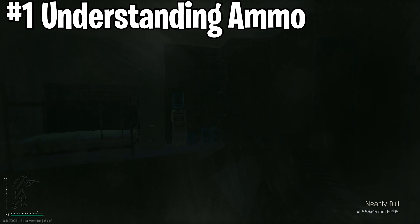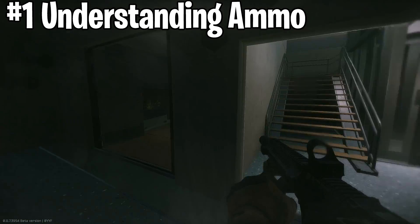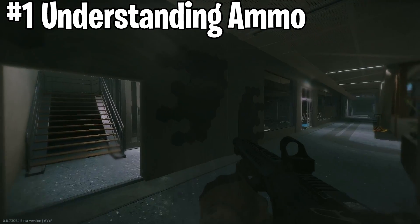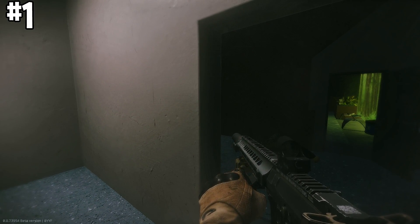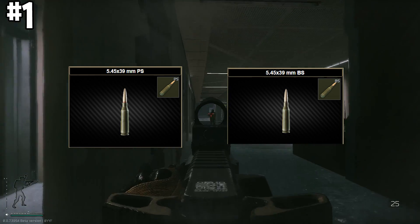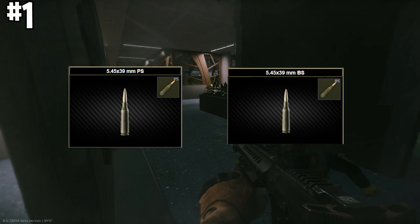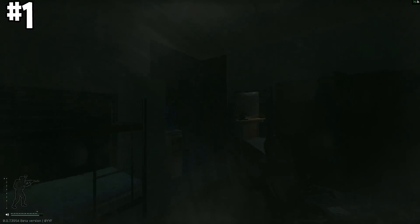The first tip is about ammo. A lot of tip guides tell you to use the right ammo, but that's not always doable when you're a newer player and don't have much ammo unlocked. What I want to get across is understanding the ammo you're using. It's hard to look at PS ammo for the 5.45 versus BS ammo and tell the difference — there's no color gradient to go by.